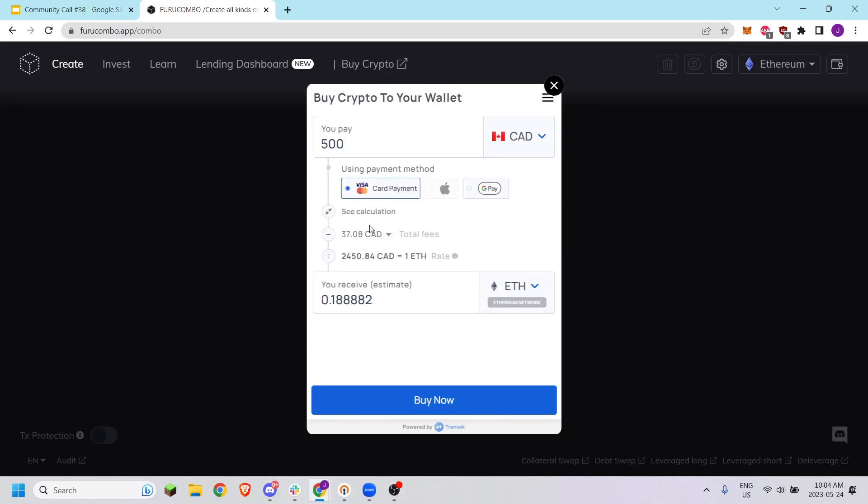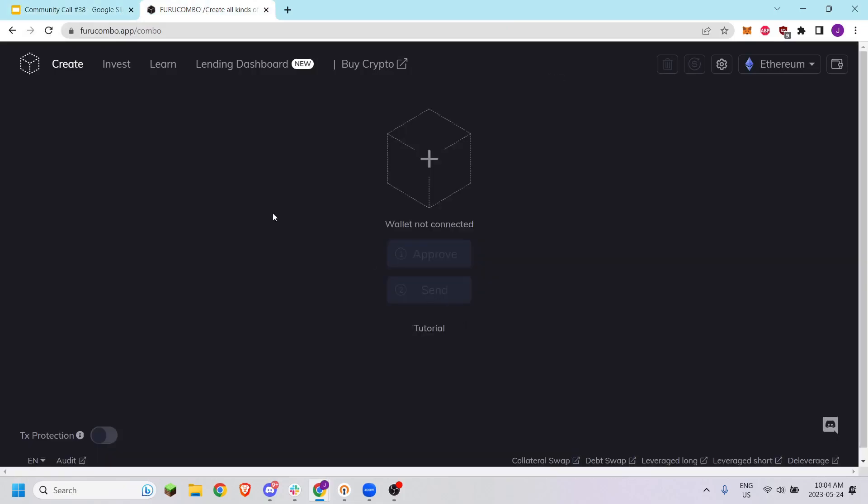You select Ethereum, then click buy now and go through the prompts. You could do Apple Pay, Google Pay, or use your credit card for payment. That option is now available right from the FruCombo interface.